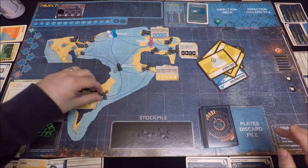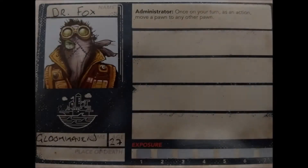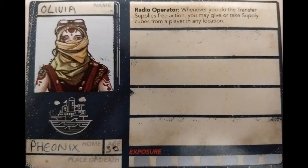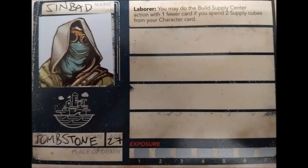We're using the same team as in the first game, but let's quickly recap. First up we've got Bob the Farmer, great for getting supplies on the board. Then we've got Dr Fox the Administrator, great for moving pawns around the board. Our radio operator Olivia is going to help us trade supply cubes, and finally we've got Sinbad the Labourer who's going to help us get those supply centres built.